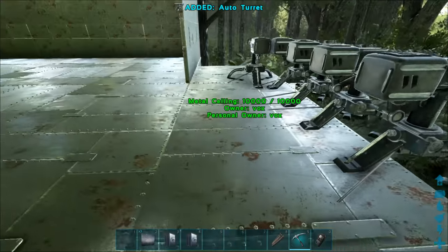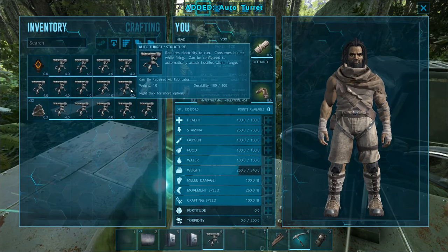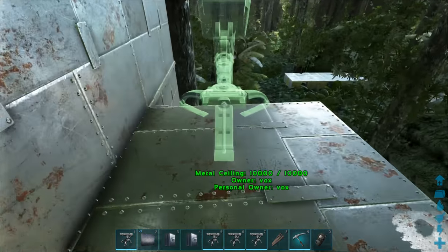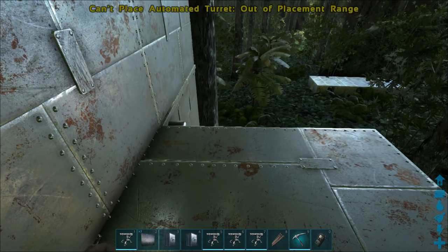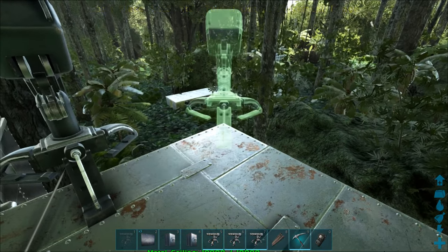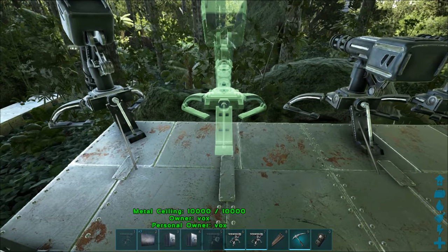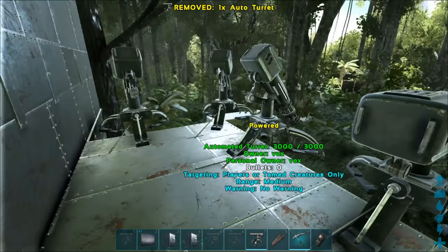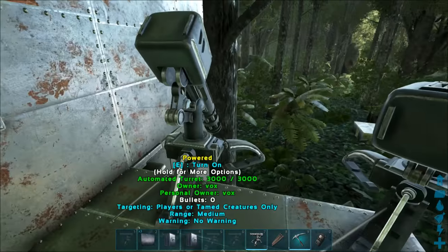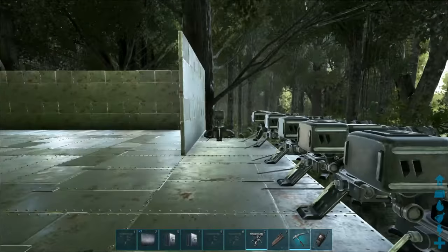So we'll take a couple of these turrets out because we'll want to be placing them right to the edge. I've got a couple here already sorted to place - we'll probably need four. We can overlook that side a little bit. One on the tip of the corner bit. And then one in the little gap. Now we'll just do the same on the other side. Don't forget to turn them on, guys - they don't shoot at people if you don't turn them on.